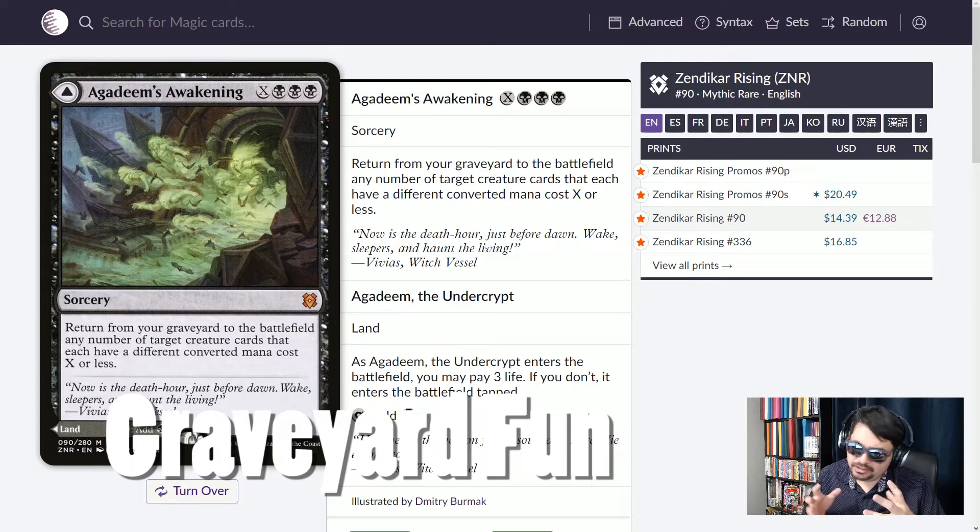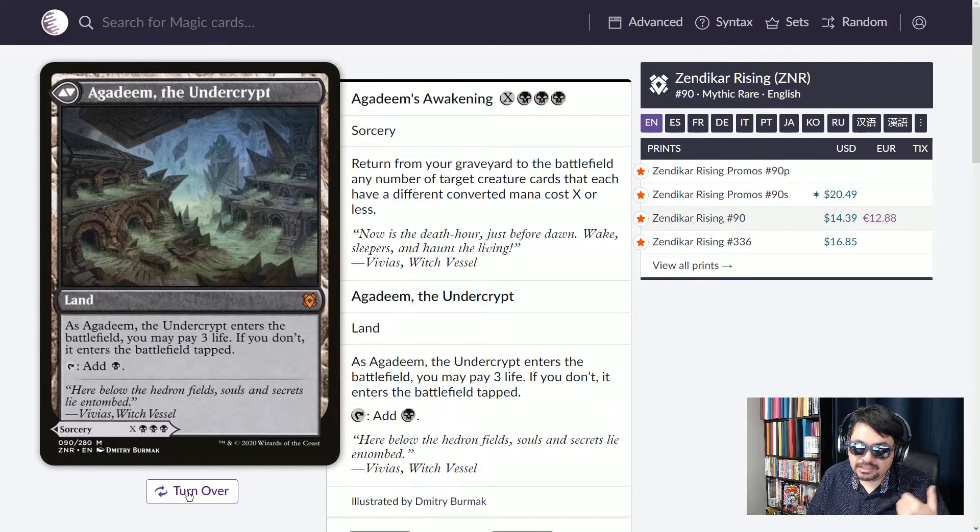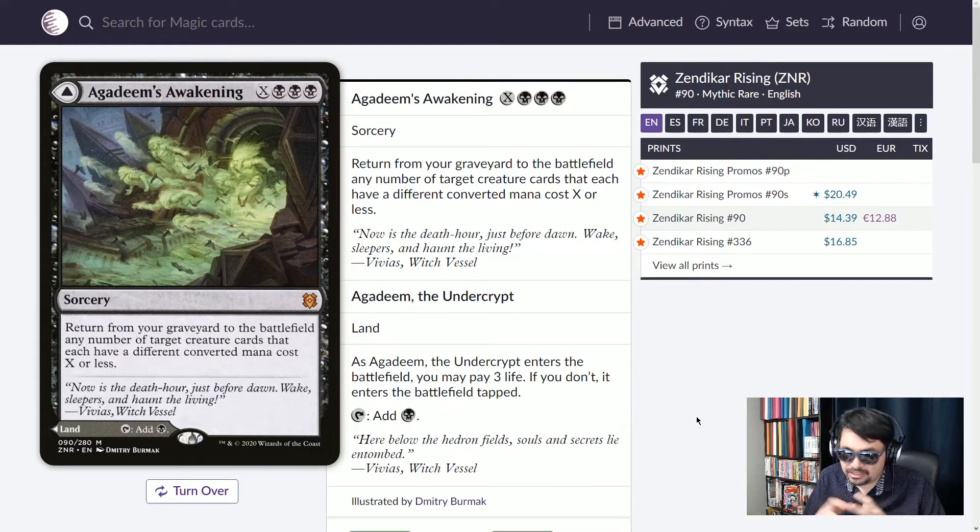Next, we're going over to graveyard fun cards. In a long Commander game, things end up in your graveyard and you want them to come back to your hand, battlefield, or library. First is Agadeem's Awakening — a modal double-faced card that can be a land if you need it, paying three life to come in untapped. But what I care about is the spell side: black, black, black, plus X. Return from your graveyard to the battlefield any number of target creature cards that each have a different converted mana cost of X or less. The more mana you pump in, the more creatures you bring back with amazing ETB effects.